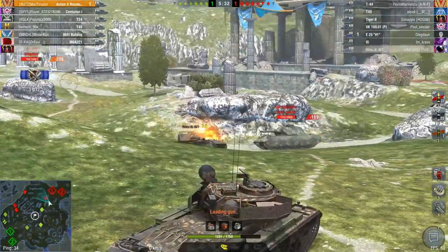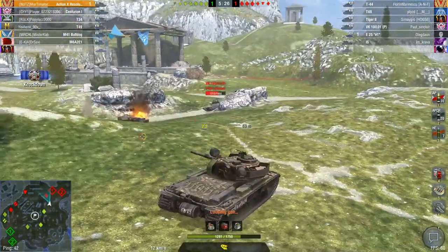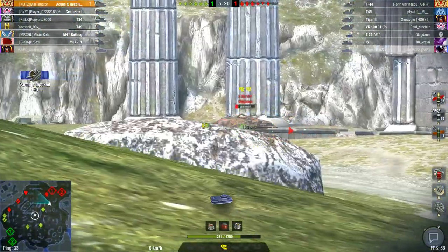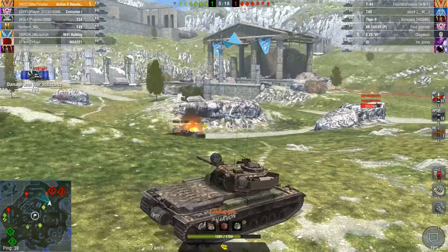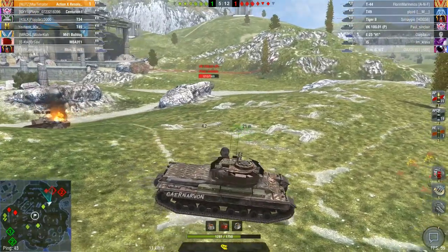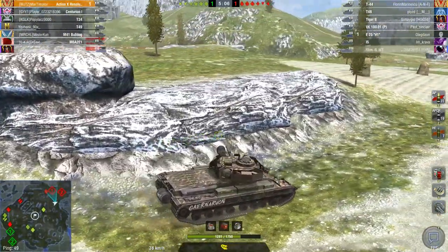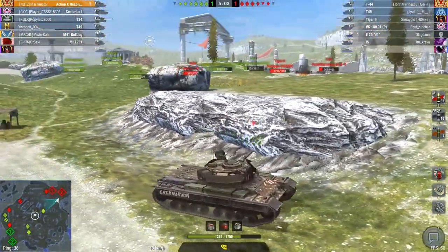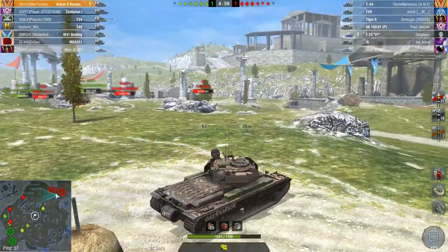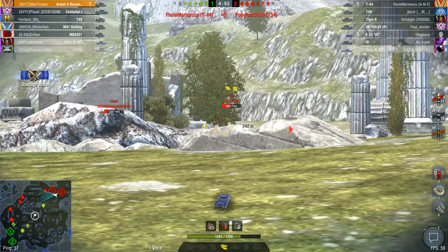We have an E-25 down there. We can ignore the VK for now. He bounces — perfect. The VK is moving backwards, which means if we flank him and go up there, we can use gun depression and shoot at him while he can't pen me. Looks pretty good. Our T-34 is very low but either way, let's go. Let's try and shoot the IS for now. We gotta make some bank here. Put the adrenaline in. Fire — shell went in. Perfect.